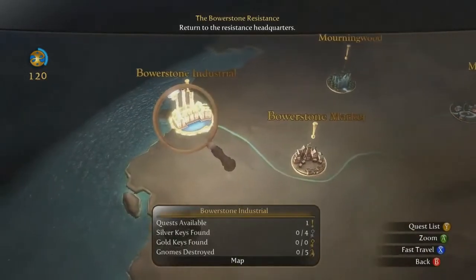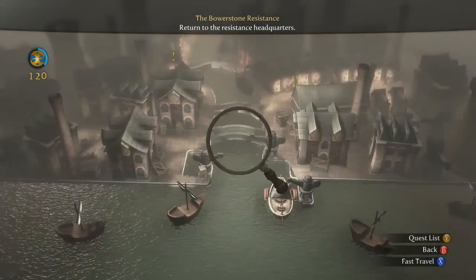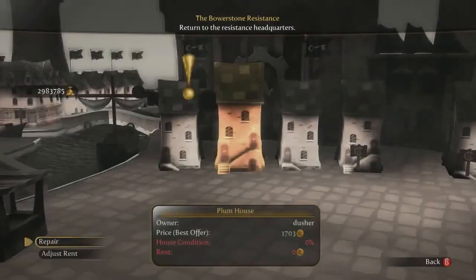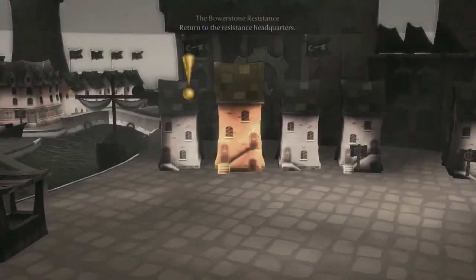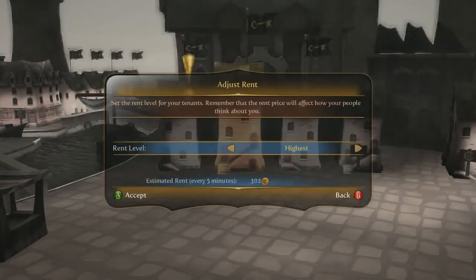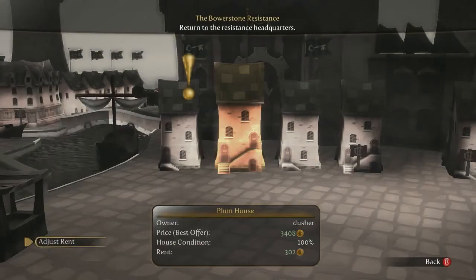But remember, be a good landlord. Through the map in the sanctuary, you can easily view and maintain your houses. Make sure your houses are repaired so the money keeps flowing. And if you want a torrent of cash flow as opposed to a trickle, increase the rent. The tenants won't like it, but your pocket will.